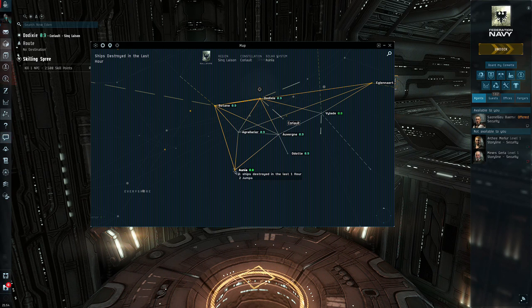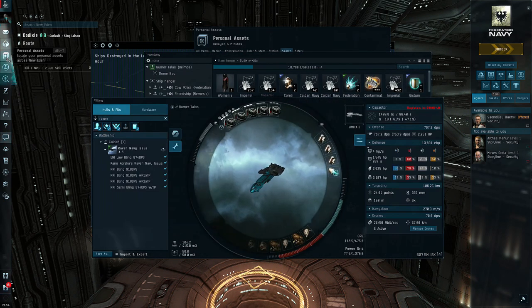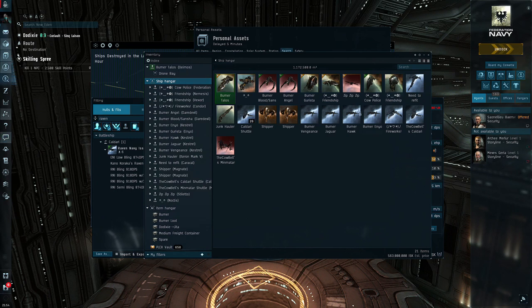I'm now running the burner missions — not all of them, but I'm starting to put up guides and videos as I go. I have quite a few up right now; there are just a few I can't do yet or I'm working on a cheaper fit. I now have a full fleet of ships in my hangar that are all meant for burners — this ship, this ship, all these ships are just for running the burner missions.